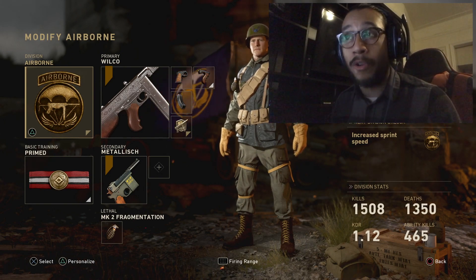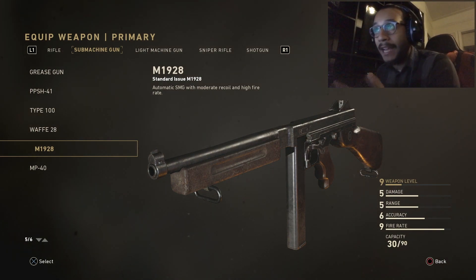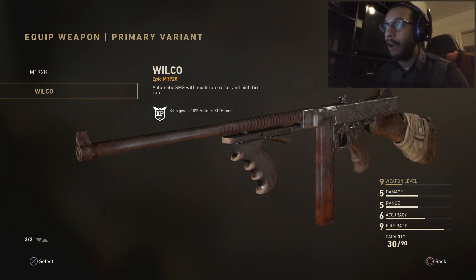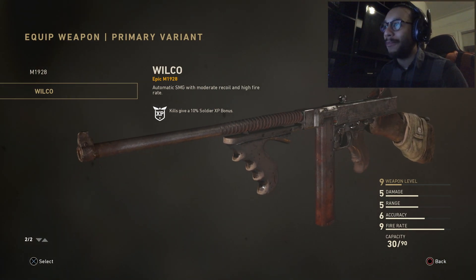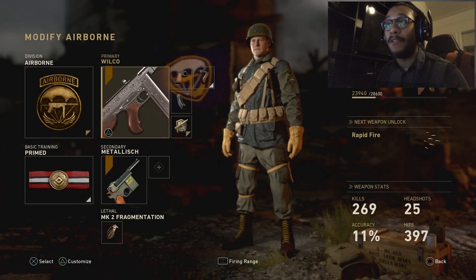We're going to be running it with the Airborne class and we're going to put a silencer on it. Here is the Wilco — let me show you guys this weapon. You guys already know the M1928 regular Tommy gun. Here is the M1928 Wilco. Honestly, look at this variant — look at this thing, look at the barrel and the grip that it comes with.